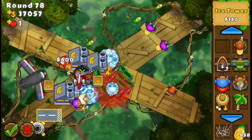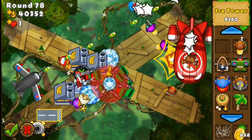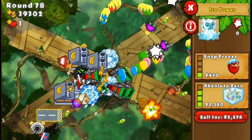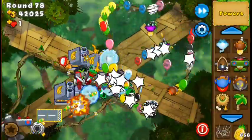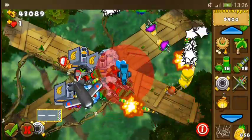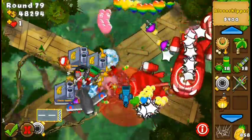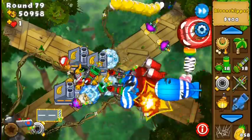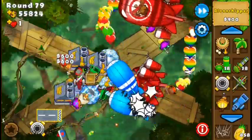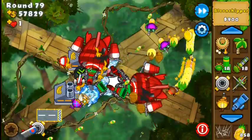I sold a bloon chipper there because I wanted to place an ice tower - another 2-3 ice tower right there to add some freeze procs and extra damage. Let's see if I can get one more bloon chipper in range of the village - I don't think I can. As you can see, I'm stacking cash a lot - 460k cash at round 79, which is not bad.